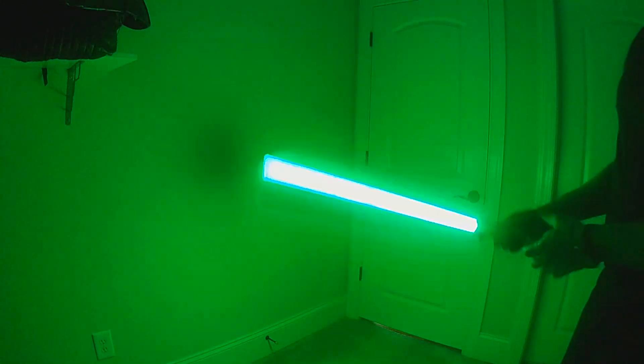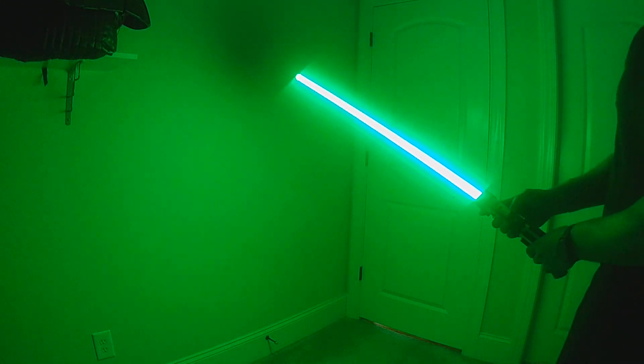Right now you can see the emitter is green — that's the passive battery monitor. Every time I change fonts it tells me my battery level. Green is full battery, yellow is medium, and red is low.